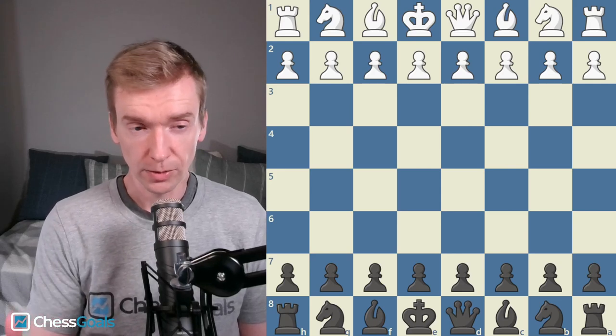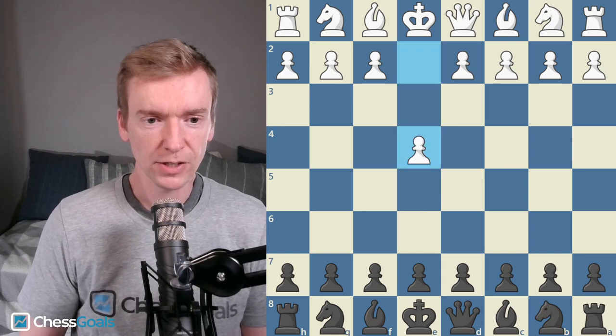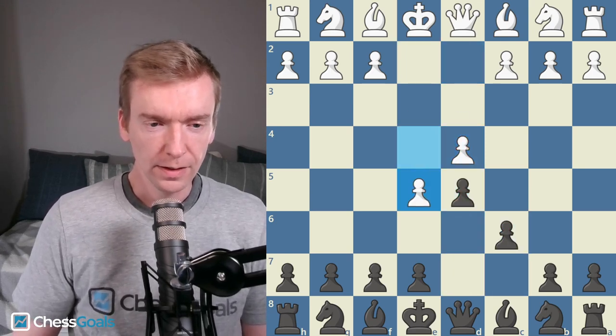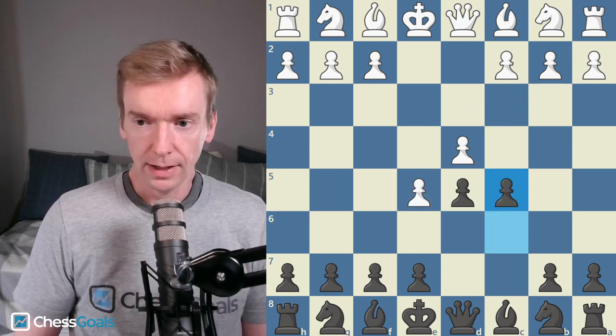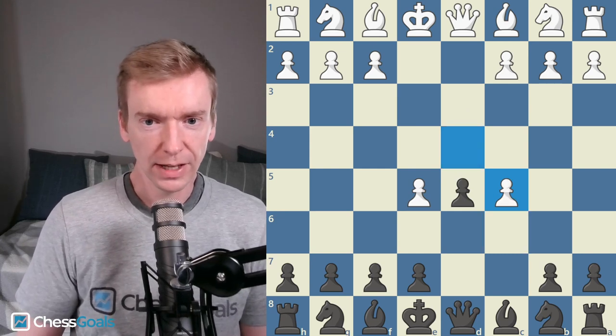This game was a really good learning experience for me. I'm playing the black pieces, 60 plus 30, over the board game, and we have a Caro-Kann. We see the advanced variation with Pawn to E5, and our Chess Goals Caro-Kann course recommends 3C5, which I played.